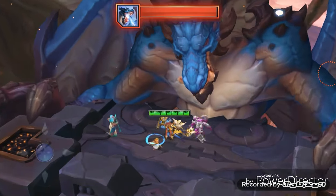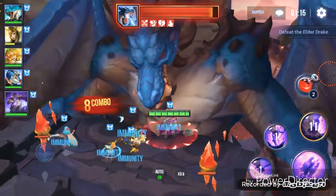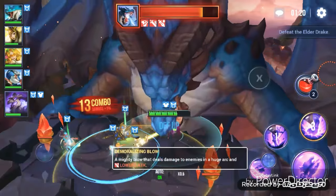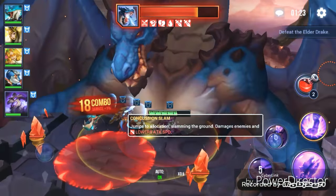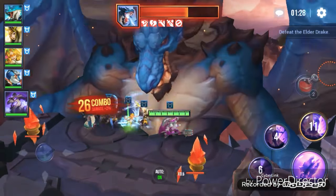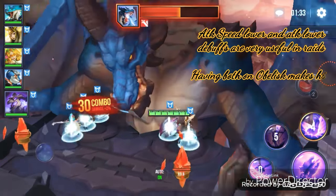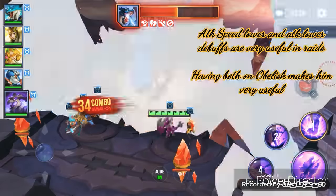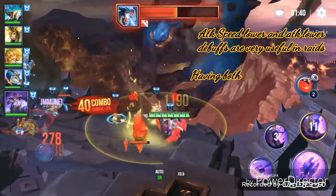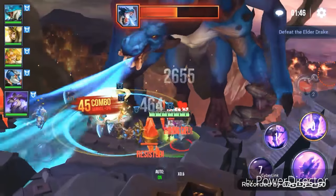Here we are at the dragon and we're going to see how well he does. One of the things I really like about bringing him here is that he lowers attack with his skill one as well as lowering attack speed, which is really nice to have in raids. For it being on a unit that is also a tank, he will reliably be around for the duration of the match, which makes him quite useful in my opinion.